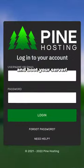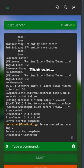Step two: set your panel login and boot your server. Step three: you're done. That was easy.